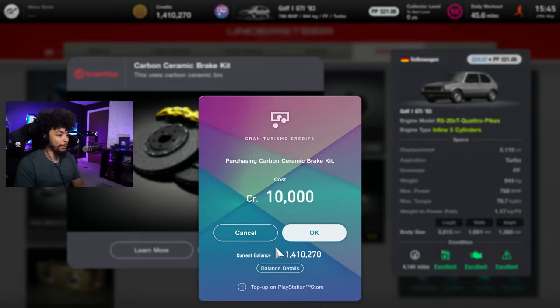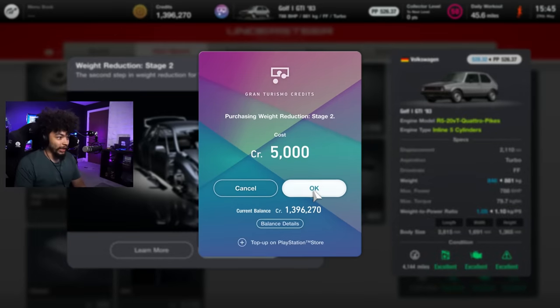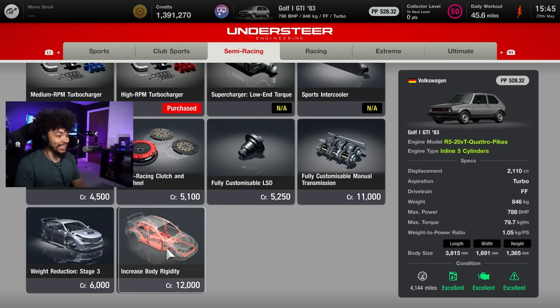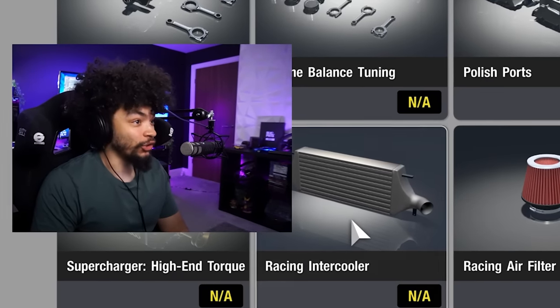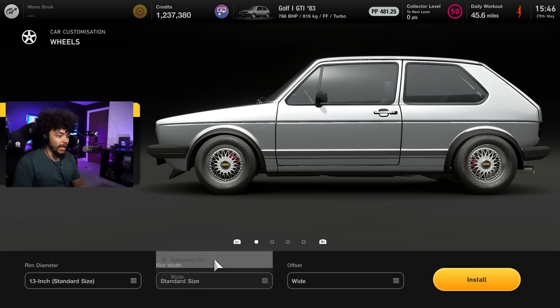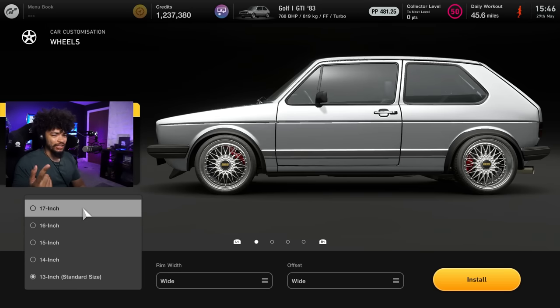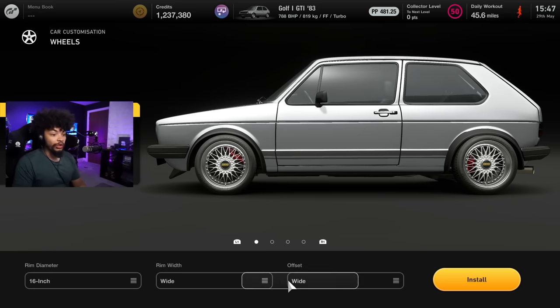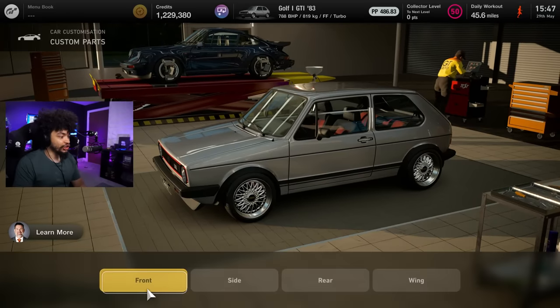Let's put ceramics on. We're going to do the weight reduction — it already weighs nothing, just like the Cappuccino. But of course we're going to another level here, ladies and gentlemen. And we need those racing soft tires because otherwise I'm not getting very far at all. That actually sounds really fun though. I've actually also never built this thing in Gran Turismo yet at all. I don't really know why, but we're changing that today. Put some BBS on there, we've got custom parts.